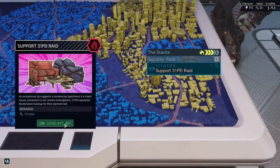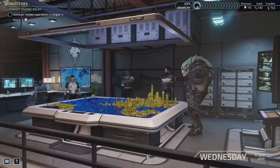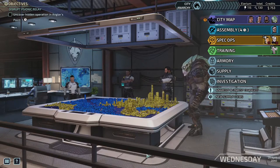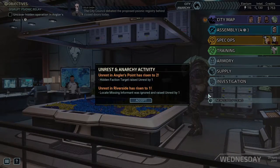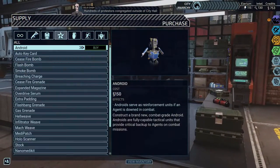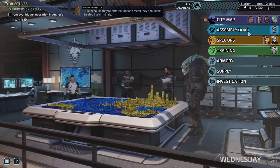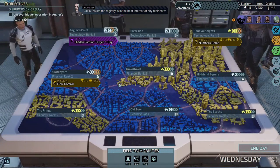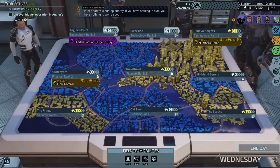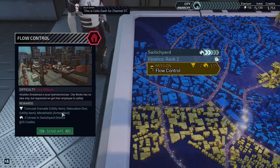Thankfully there were no casualties at the stash house — MPD is grateful for the assistance. Firaxis — the people who make this game — are making a proposed psionic registry discussion: behind closed doors today hundreds of protesters congregated outside City Hall. 'Just because they're different doesn't mean they should be treated like criminals.' 301 PD insists the registry is in the best interest of residents. 'Public safety is our top priority — if you have nothing to hide, you have nothing to worry about.' This is Celio Dash for Channel 37.